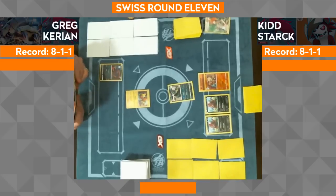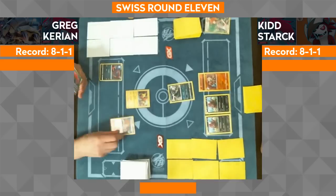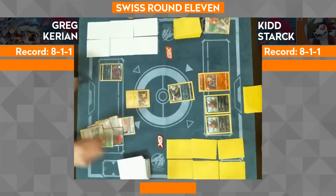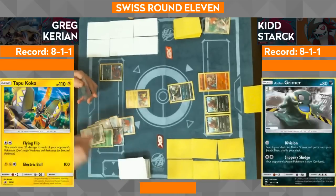And I don't think Kid could have had a much better start than he did. He's got two Zorua, he's got the Alolan Grimer in the active there. And then he's also got the Rockruff on the bench with the energy.